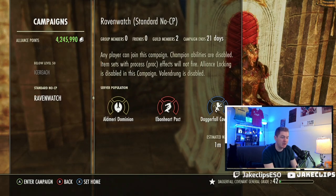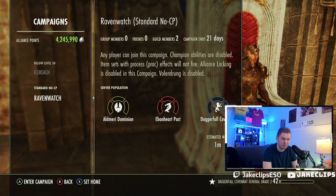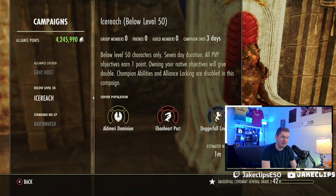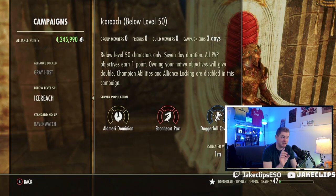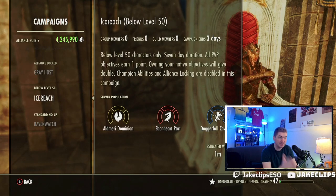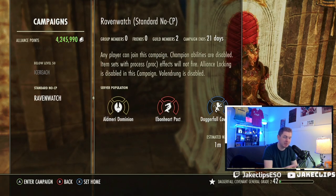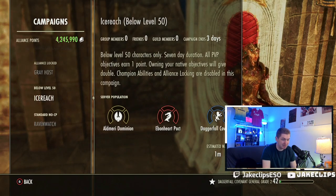I think Ravenwatch is a very easy campaign to get into if you want to practice PvP. There's also no Volendrung, which has pros and cons. Volendrung can make very quick switches in who's doing well and can encourage alliances to come in. Now, next up we have the below-50 campaign. Most people I know who go into this actually farm the below-50 campaign. It not only has a different campaign end date, which we'll talk about in the tips section, but it also has below-50 characters, which can be a little interesting.